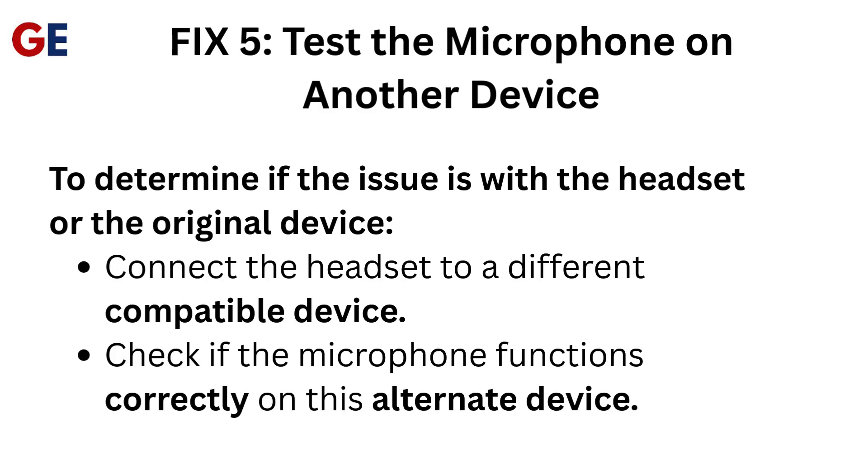Fix 5: Test the microphone on another device. To determine if the issue is with the headset or the original device, connect the headset to a different compatible device and check if the microphone functions correctly on that alternate device.